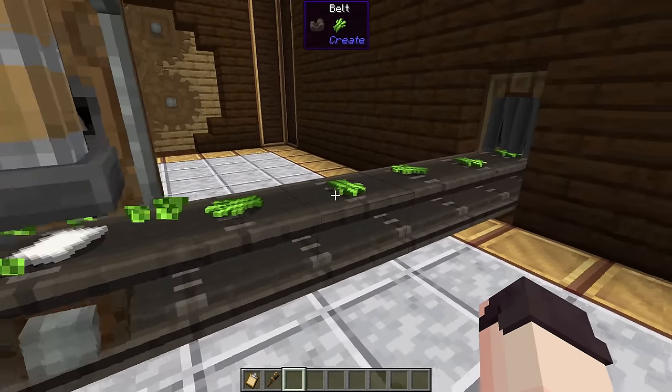You can use minecart contraptions for all kinds of things — the possibilities are endless. I made this contraption with 3 parrots. Create adds seats which work in a similar way to how boats work, meaning you can seat almost any mob on them. So we could have a magma cube driving a train, for example. We can use mechanical crafters to craft any recipe, such as taking 4 clay balls and making a block of clay, but Create also tends to offer alternatives.